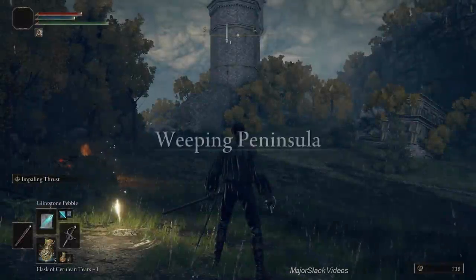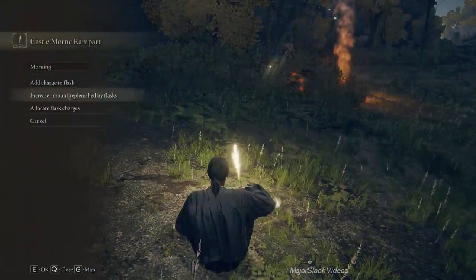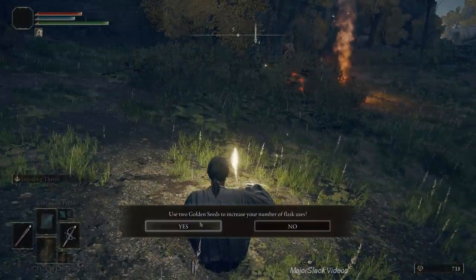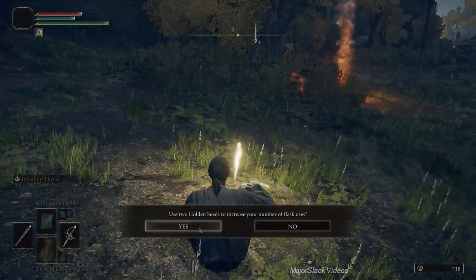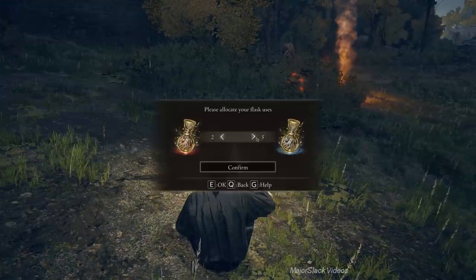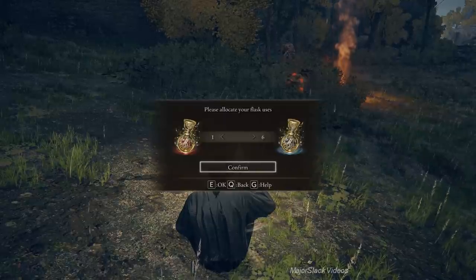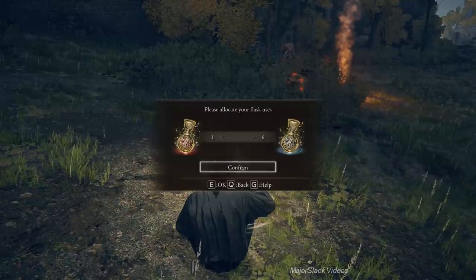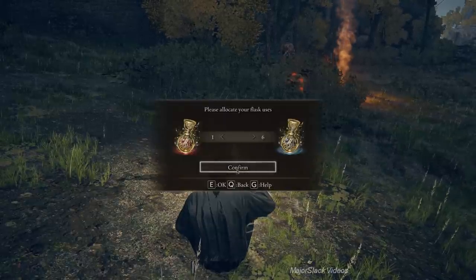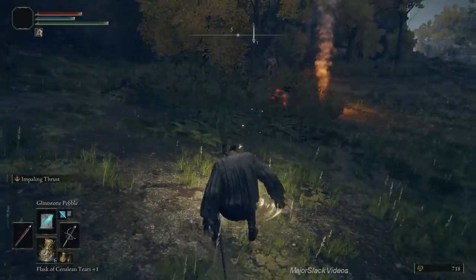Now we have two golden seeds — let's use them to get an extra flask charge. Go to Flasks, Add Charge to Flask, use two golden seeds to increase the number of flask uses. Add a charge to the flask, then allocate your flask charges. We're playing as a mage primarily, so let's put most of it into magic juice and one into health juice as an emergency measure. One and six and we're good.